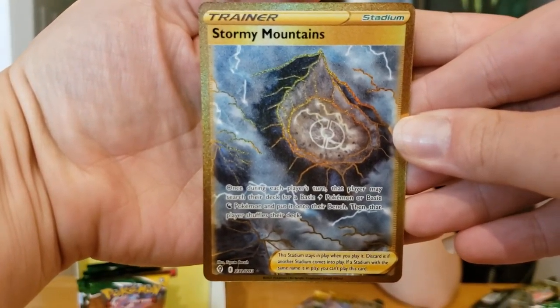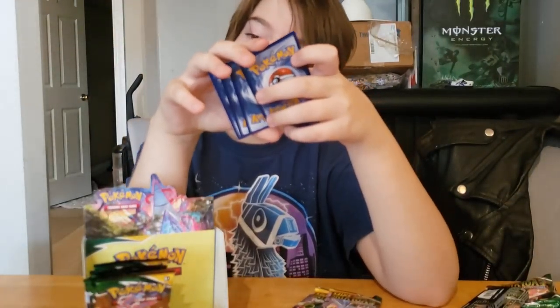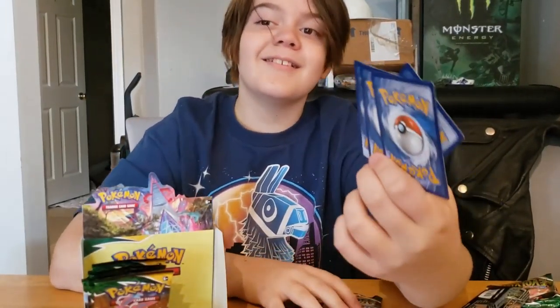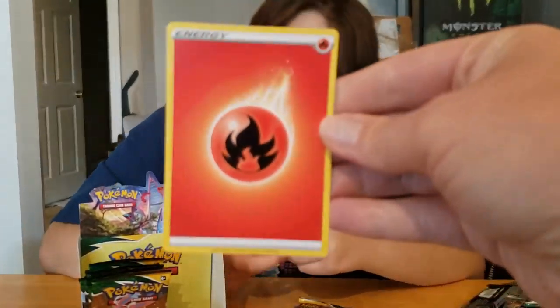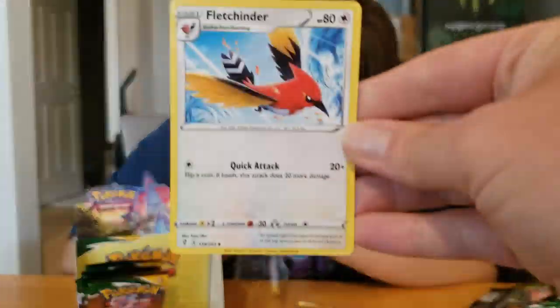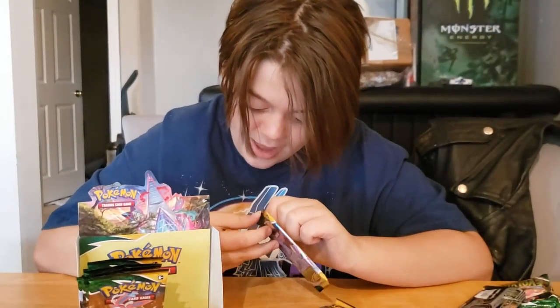A Storming Mountains gold card. Last four cards: Fire Energy, Fletchinder, Lampent, and ooh, Spirit Mask.